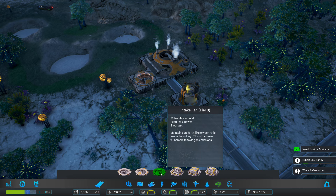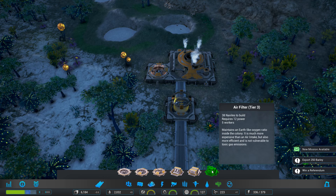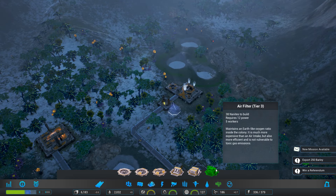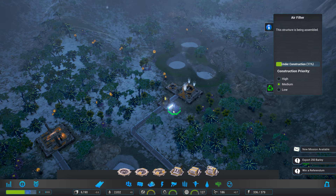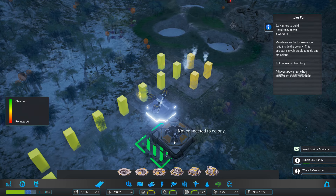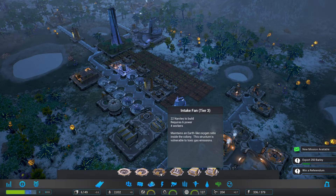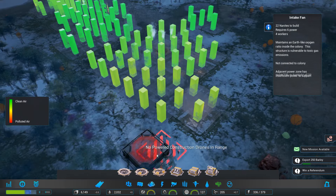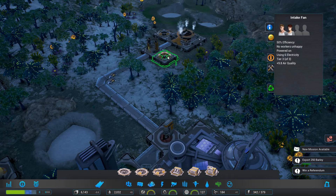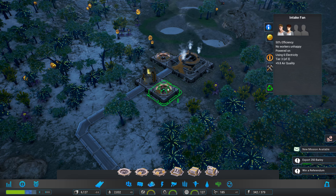I'm receiving urgent messages about deteriorating air quality in your colony. Is everything okay down there? I think it's okay. Let's build an air filter right on the end of it — actually, hold on, let's cancel that. We don't need anything too fancy, I don't think. I think we can just go with the tier three air fan, because it seems like I'm not placing them in enough places.